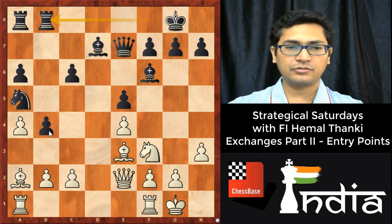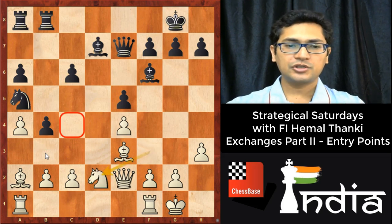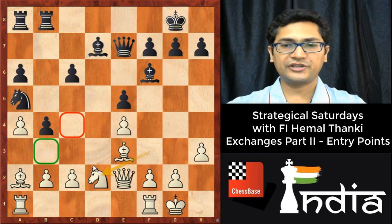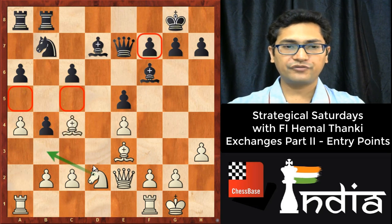After rook fb8, black's intention might be just to throw the pawn to b4 with b3. So white decided to stop it and maneuver with knight c4 as well. Now knight b7, and then bishop to c4.